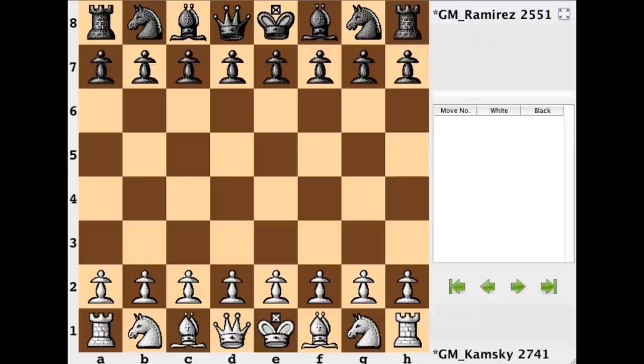Hi everyone, it's Jerry. This is the final round game from the 2013 U.S. Chess Championship, which was held at the St. Louis Chess Club and Scholastic Center. It's the game between Gata Kamsky and Alejandro Ramirez. These were the two players who were tied after nine rounds of classical play, and so a two-round rapid playoff was needed with 25-minute time controls. Both of those games were drawn, which meant a third and final round was needed to determine who would earn the title of U.S. Champion and walk away with $30,000.